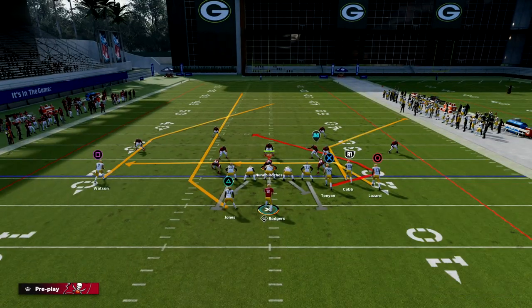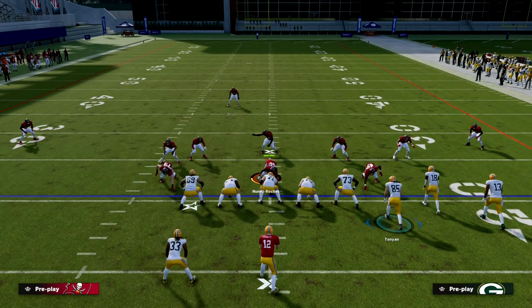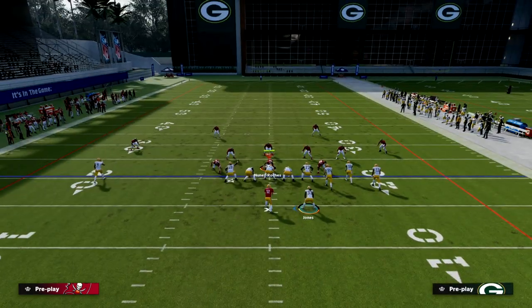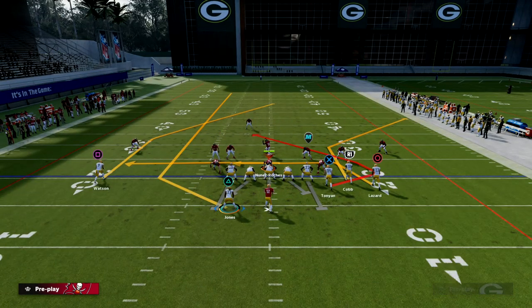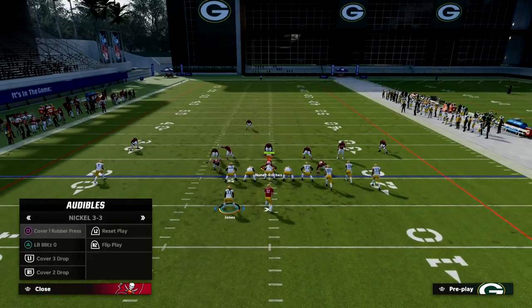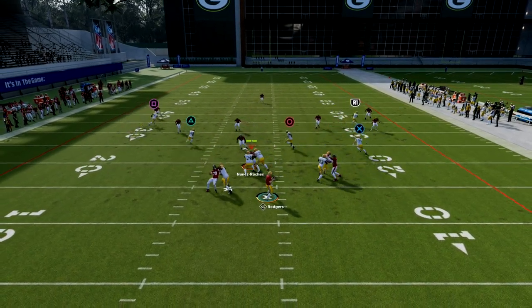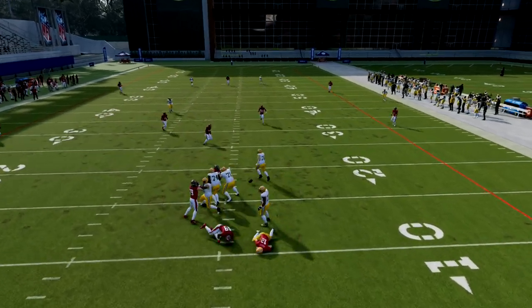The second way is a little more subtle. What we're going to do is put the running back on a streak out of the backfield. These running back streaks used to run straight, but EA patched them back to the way they used to be — which is this little angle streak. You can do whatever you want with everybody else, but against Cover 3 he's going to kind of clear that middle third defender, and then you'll have that post coming open late in the play.